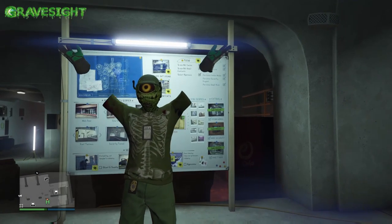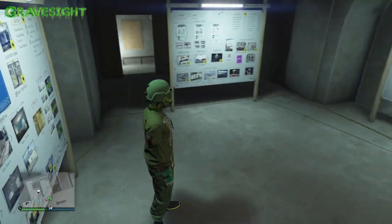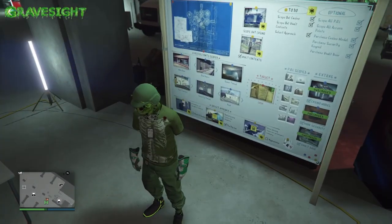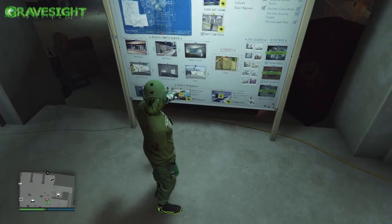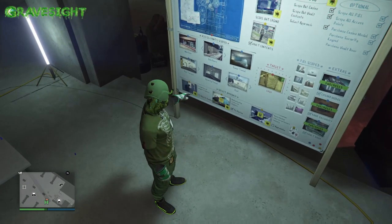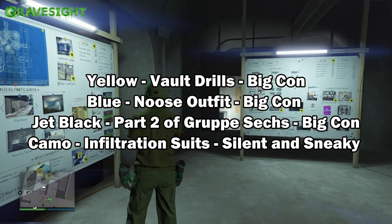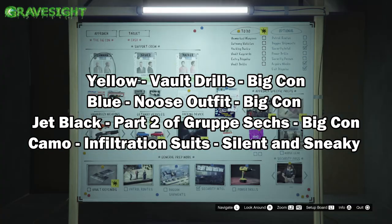In this video I'm going to be showing you the arcade duffel bag glitch. There are four different duffel bags you can get out of here, and it depends on what you're doing. There are going to be three in Big Con and one you can get out of Silent and Sneaky. I'll have that information on screen. For this particular video I'm going to be going after the jet black duffel bag.